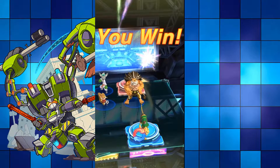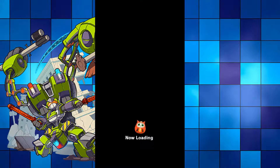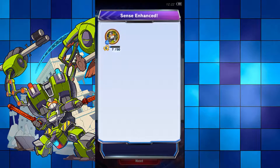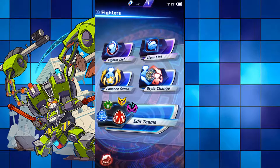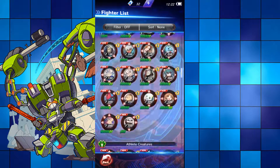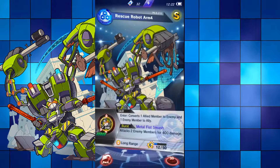If you don't really care and just want Rescue Robot, then just play easy mode or normal — I think it's normal, hard, and very hard — so you can just play that, get one drop, and you're fine. I really like Rescue Robot Arm as a fighter. You play him in GGG — he is a GGG monster. Let's take a look at him: GGG, 200 attack, 500 HP.